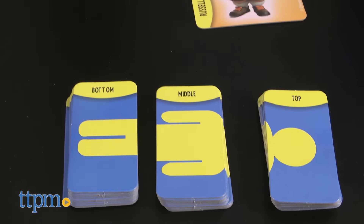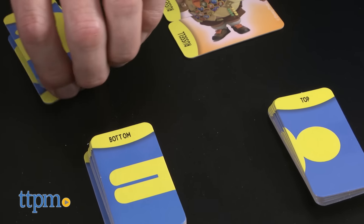'Do you have Wall-E's middle?' 'I don't.' If they don't have it, the player who asked must choose a tile from the draw pile and discard a tile of the same type.